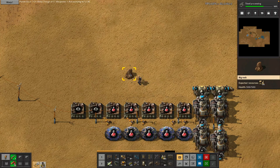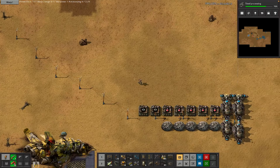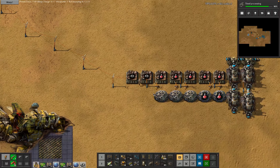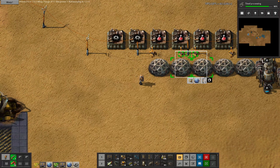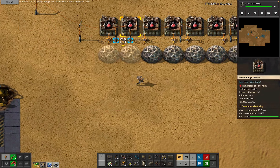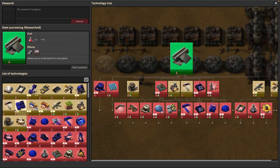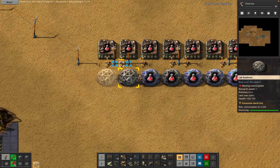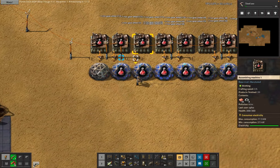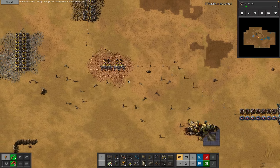Seven minutes 20. Let's build two more labs and then go back to this kind of stuff. I have four more inserters — fine. All these guys are running; there's just a lot of science to crank through. What do I want next? I actually want the steel axe next, which is limited by lab speed, so I didn't really need all those extra labs. But these guys can just continue doing whatever — eight minutes ten — I reckon we just have all of that running.